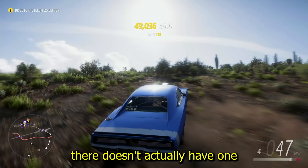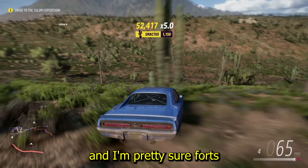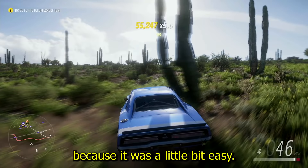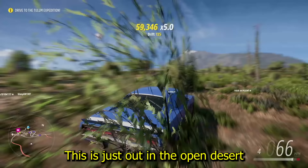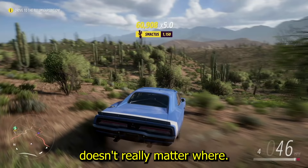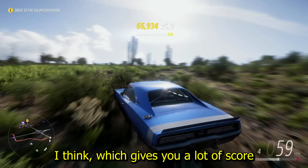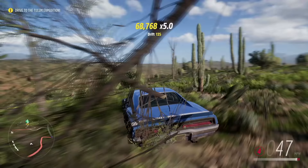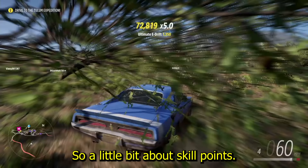This map doesn't have a drag strip with fences or barriers you can wreck — I checked every single one. Forza seems to have intentionally removed that. But what they've probably unintentionally added is a mechanic — I think it's called 'Smack This' — which gives you a lot of score just for hitting cactuses, and there are cactuses all over this map. You can see me drifting around them out in the open desert.